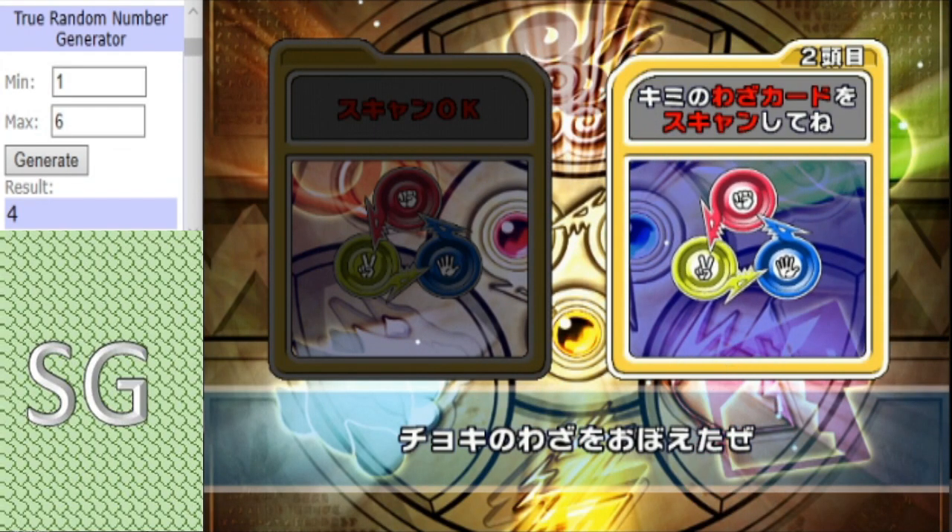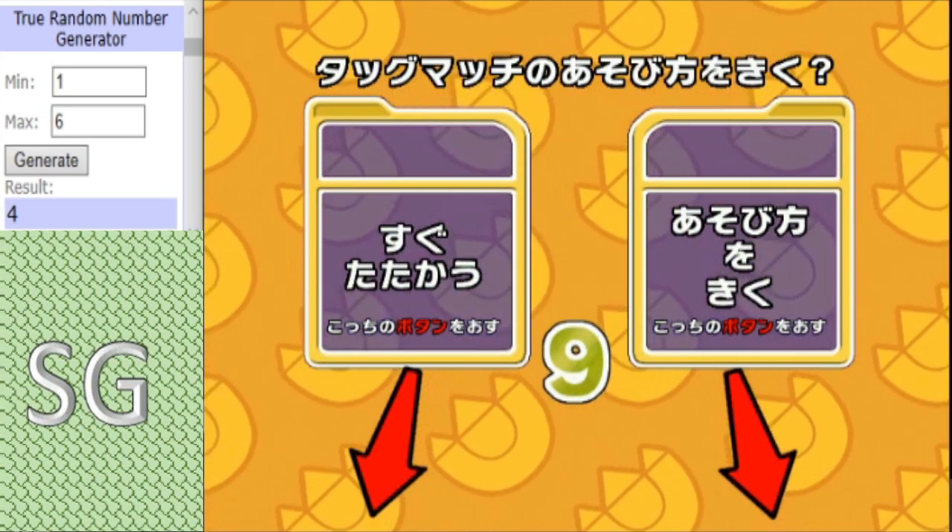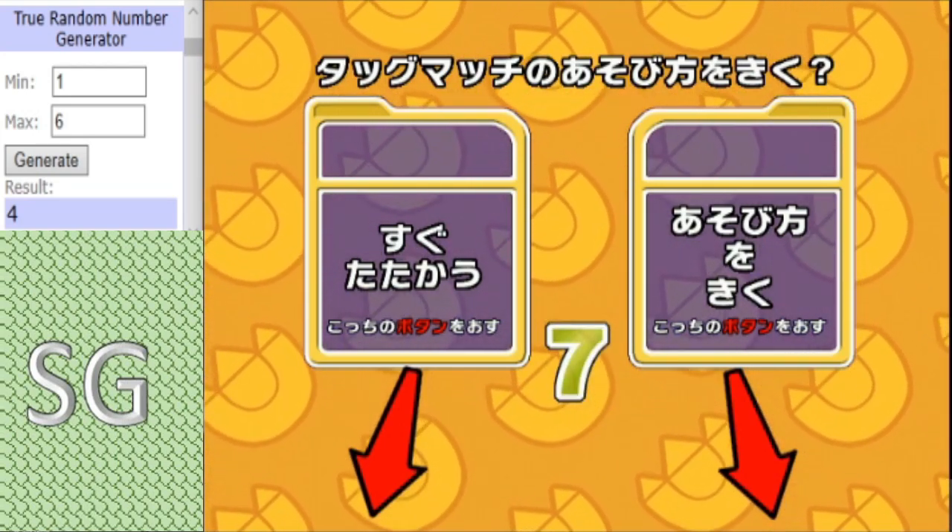Hello everybody, this is the Stranger Game of the Backrun, another match of my tournament. And in this clash we have Team Brontikins facing off the Alpha Team. Let's get on with it.